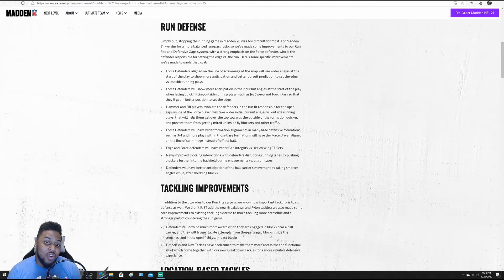New improved blocking interactions with defenders disrupting running lanes by pushing blockers further into the backfield during engagement — great change. If you are running towards a side where your O-lineman is overmatched by that defender, it will push them into the backfield and affect your run. You'll have to cut earlier, which could put you in position to be tackled by someone else. In Madden 20 that didn't happen a lot with the run, so now that they're focusing back on that — great to see.